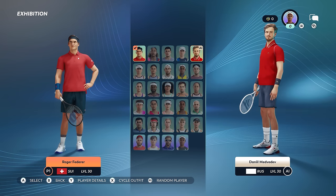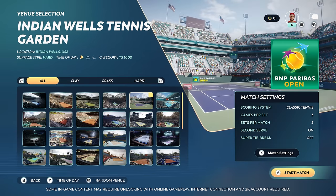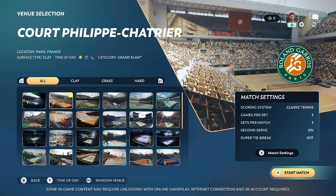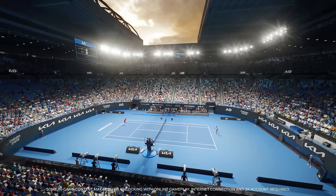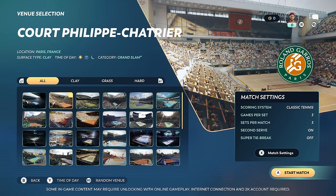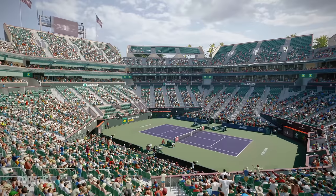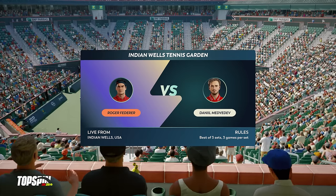For our first match, we're going to have Roger Federer take on Daniil Medvedev. The next step is picking a venue. There are 48 venues available in the game, including all four Grand Slams and all nine ATP Masters 1000, which we're pretty excited about. Let's go to Indian Wells in sunny California for this match. It's a beautiful day, and the crowd is ready to enjoy great action on the court.